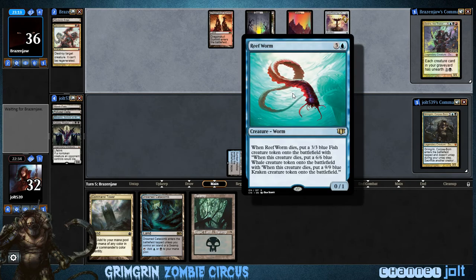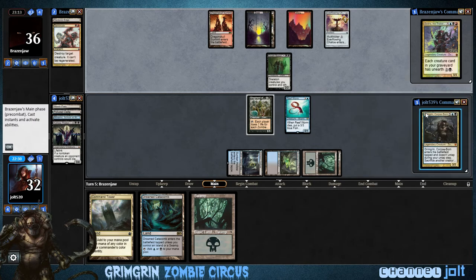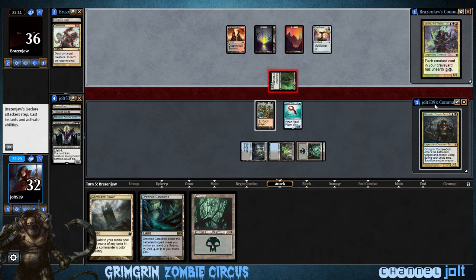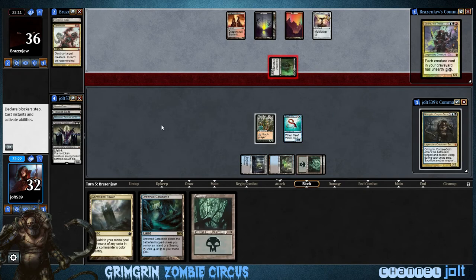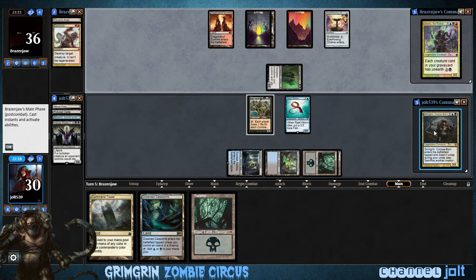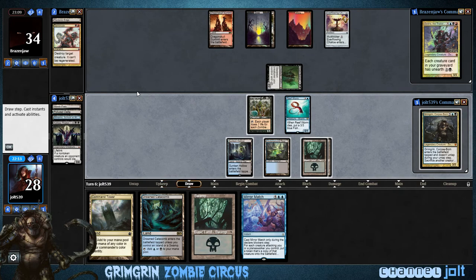So when we sac that 3/3, we can turn it into a 6/6, and then into a 9/9 since Grim Grim — well, the wound will block now. Cause that'll kill it and make it a 3/3. But no, I'll take the two — he has a removal spell and can kill though. I'd rather have a sac outlet to do it in response to something. So I'll activate Shepherd — slowly bringing him down into the corpse pile.